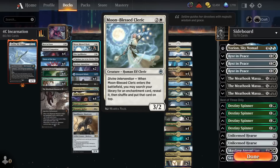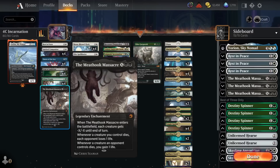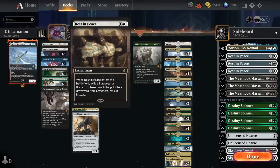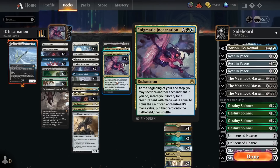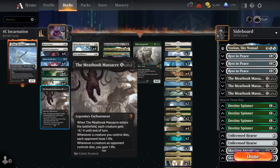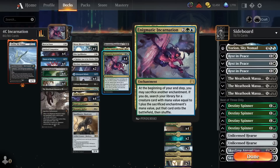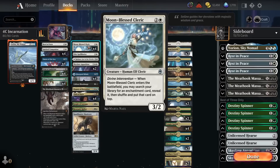Moonblessed Cleric also allows us to run one-offs we can tutor up — a single copy of Rest in Peace and a single copy of Meat Hook Massacre. There's also nice synergy with Incarnation: if we need to search up Rest in Peace or Meat Hook Massacre, we can sacrifice a two-mana enchantment at the end of our turn to get Moonblessed Cleric off Incarnation, and then put Rest in Peace or Meat Hook on top to draw next turn. So Moonblessed Cleric ensures we hit Incarnation in the majority of games and helps dig for our one-offs.